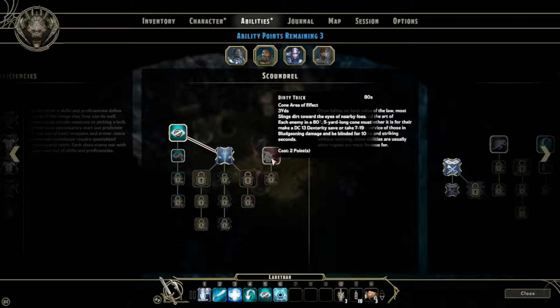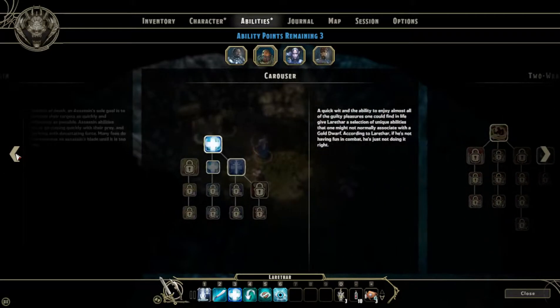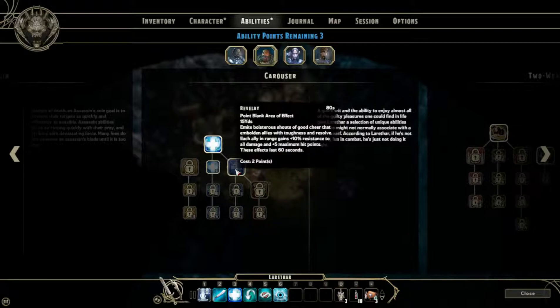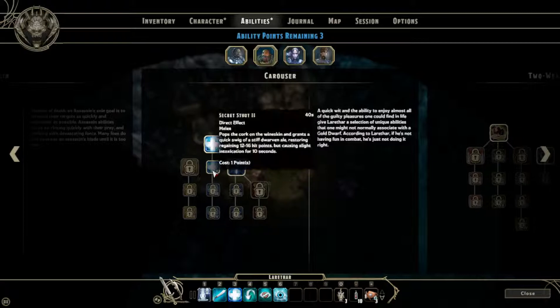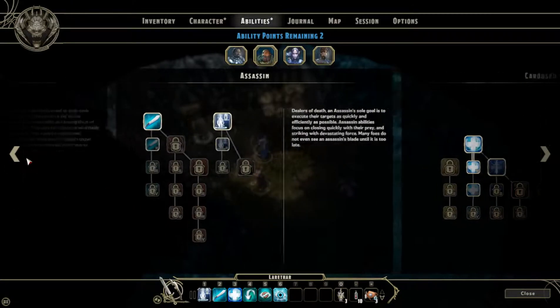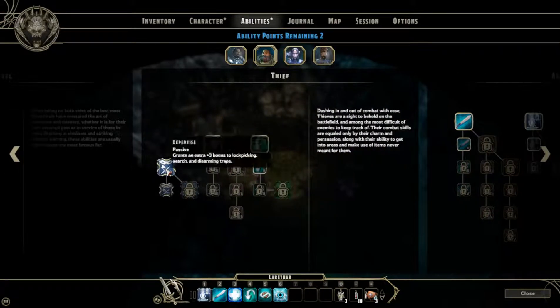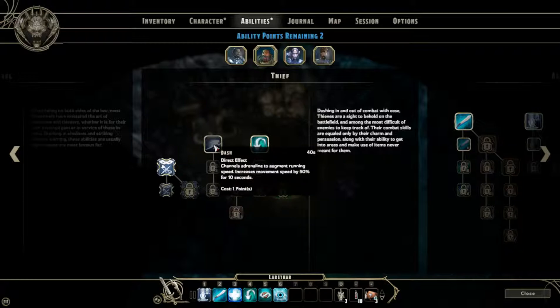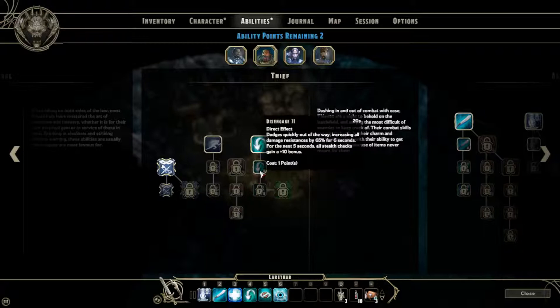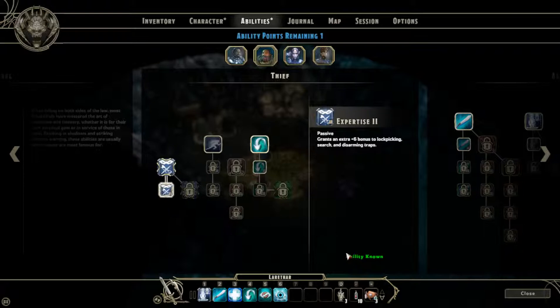For the rogue we can get Hide 2, Dirty Tricks — he's not an archer. I'm going to get him the second level heal; that comes in handy for him, he tends to get a lot of damage done to him. Movement speed and Disengage aren't that important. We're definitely going to get a little more lockpicking — he's starting to have trouble, so that should help out.